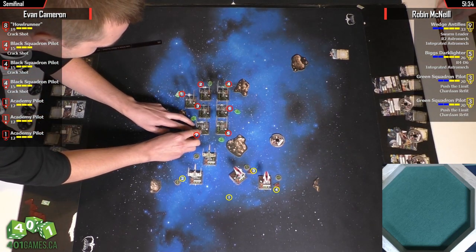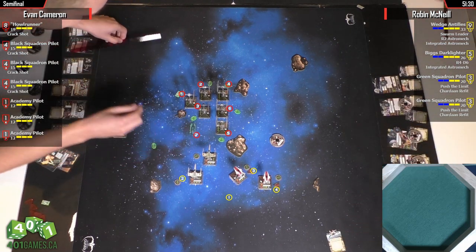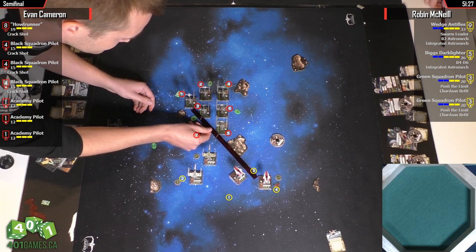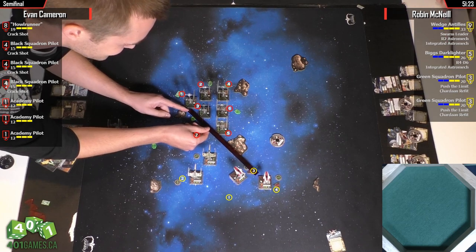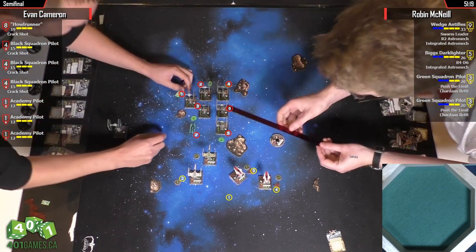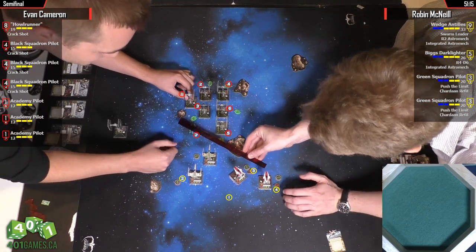They're just going to move that TIE Fighter so they can get a better placement of the ruler. I'm pretty sure that A-Wing has arc and range — just barely, but it looks like it. I think he's in. We'll see though — we do have our judge there. That's our judge Billy who's checking right now.